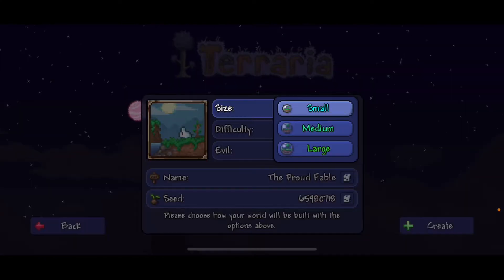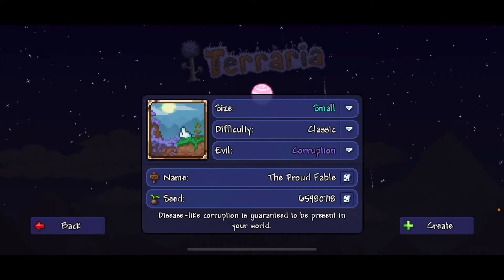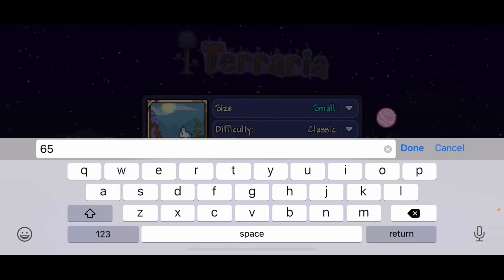Okay guys, so what you're going to want to do is make the world small. The difficulty does not matter, the world evil is going to be corruption, the name does not matter, and the seed is going to be this.